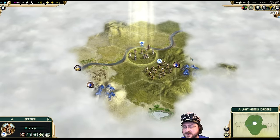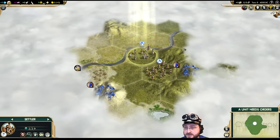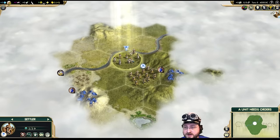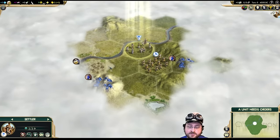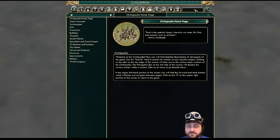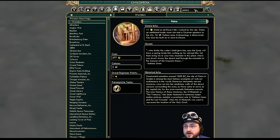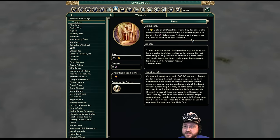The starting location is interesting. We do have a lot of hills, which will be nice once we get the forges down. If I move down to the southwest, I would be adjacent to the desert, which enables us to potentially build the Petra. Now, beelining the Petra on a high difficulty is a surefire recipe for sadness and disappointment because the AI gets such massive bonuses at the start.